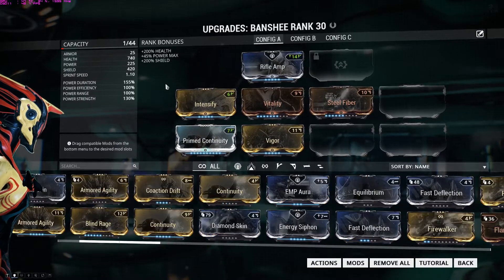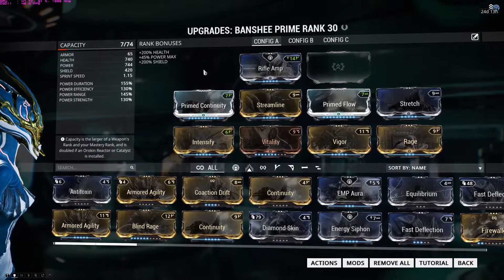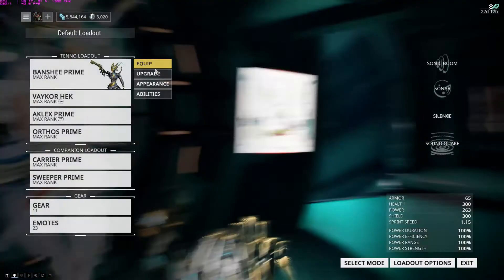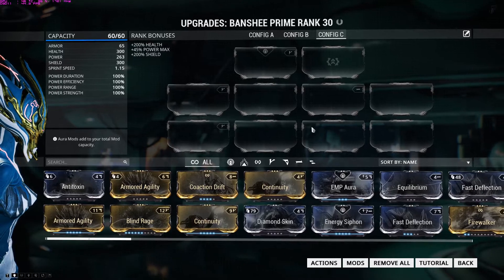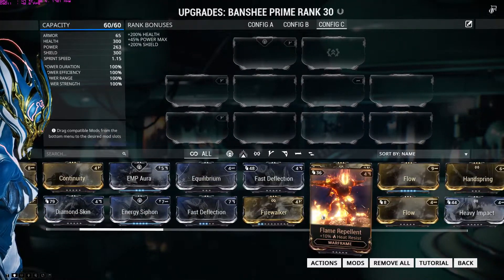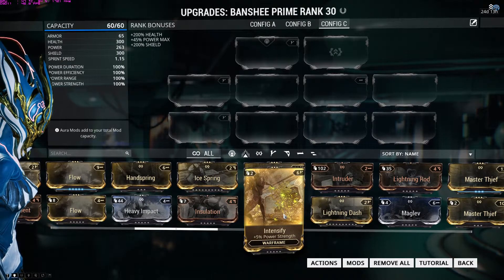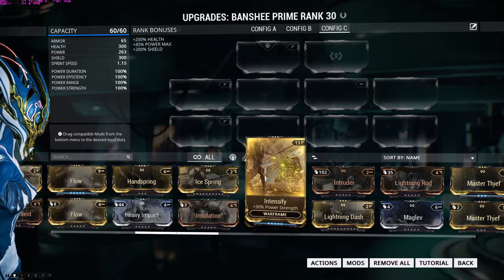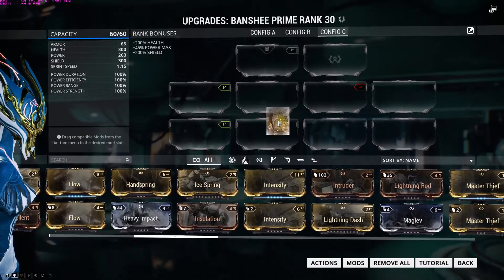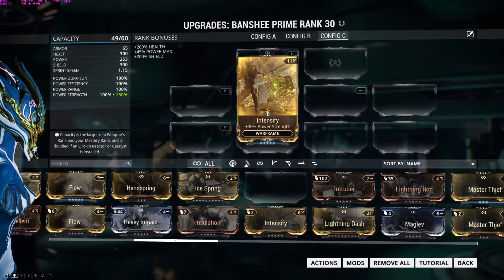Equip is where you equip your Warframe. Next is Upgrade — this is going to be the number one thing you're always doing. Let me go to Banshee Prime. This is where you upgrade your Warframe — right now the slots are blank. On the bottom are your mods, which I explain as modifiers. Mods help your Warframe or weapons do even more damage. For instance, a fully maxed Intensify mod increases power strength by 30%. You just click and drag it onto an empty slot.